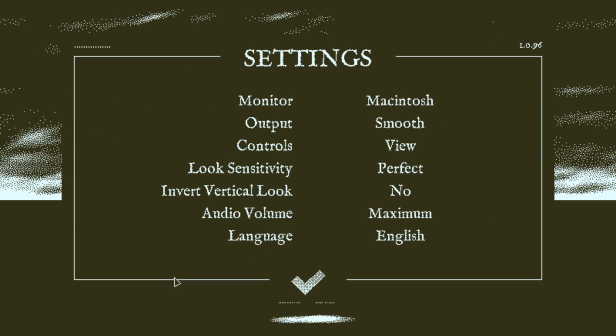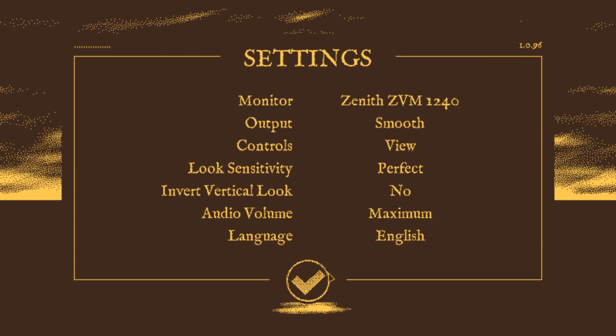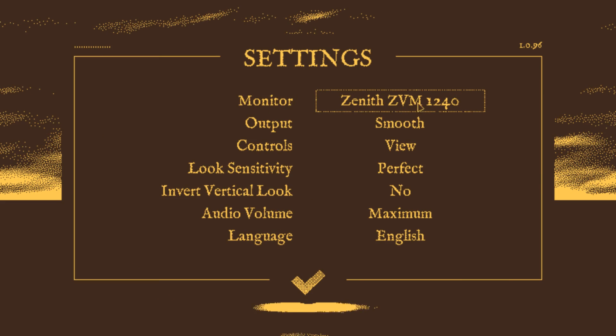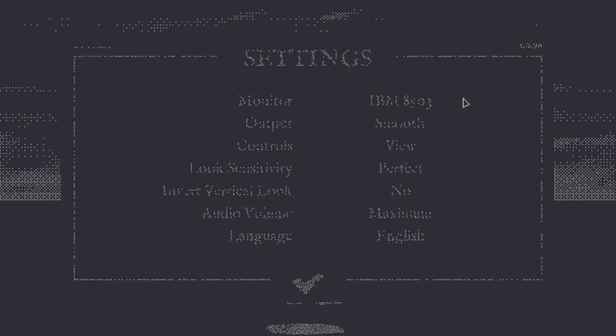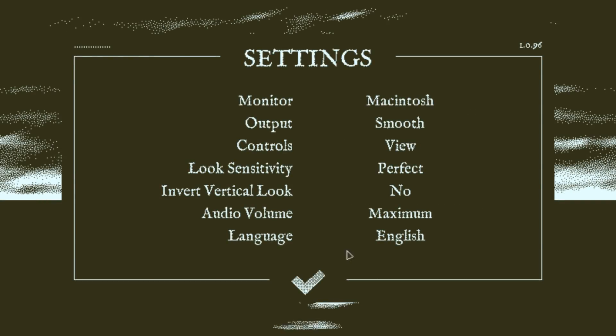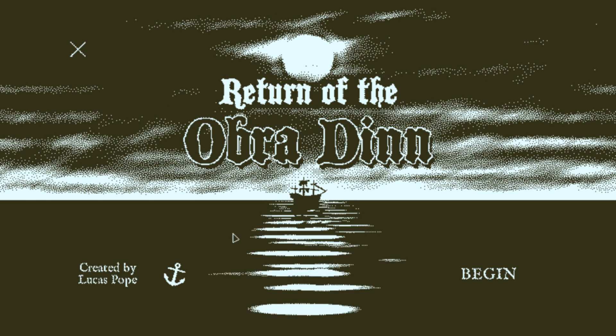If we go to the options here, you can actually change the whole look of the game, which is so cool. You can choose which output monitor you would have it on. I think we'll just go for the default, which is the Macintosh one. This is what it looks like in all the screenshots, so I'll go with this. But anyway, let's take a look at it, let's hop right into it.